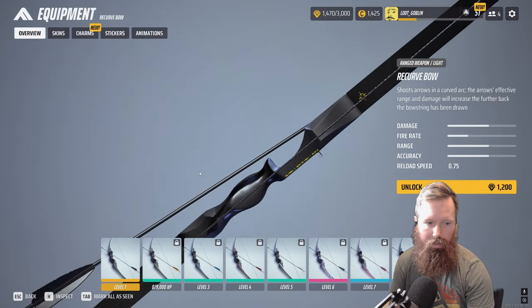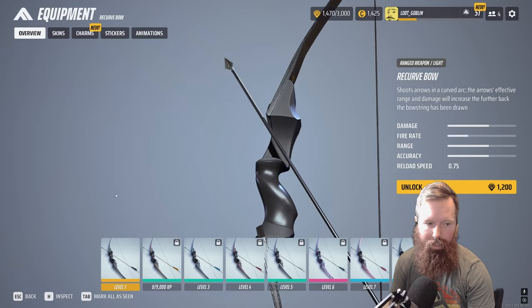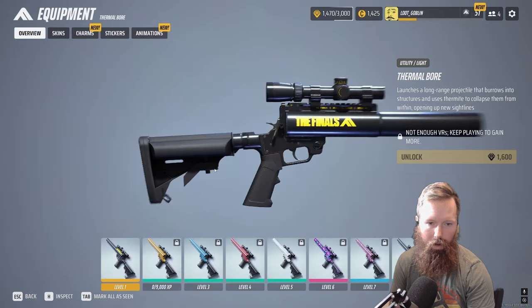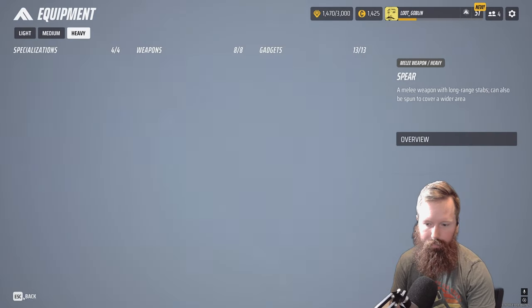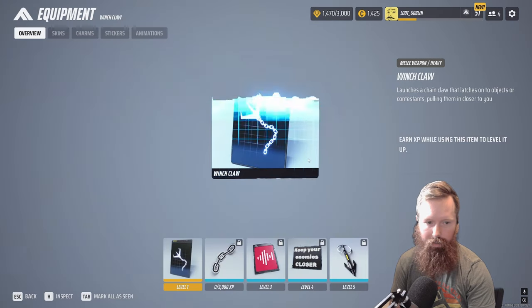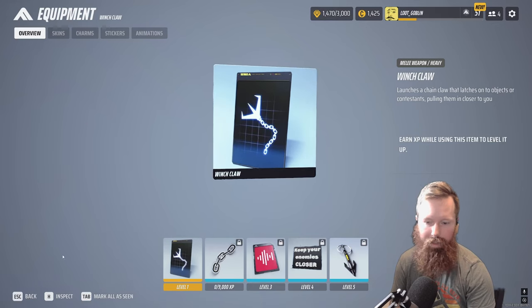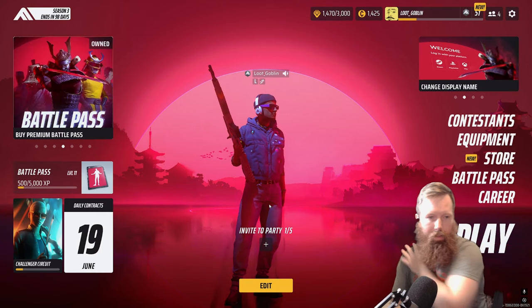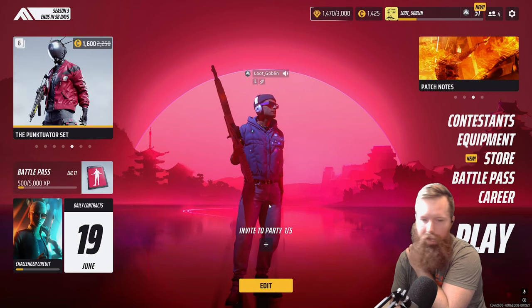Looking at the equipment: the bow does a decent amount of damage with pretty good lead time from what I could tell from fighting people using it. The thermal bore is shown here. These are the medium's swords, and for the heavy we got the spear. The new winch claw ability is just a little icon right now but I think they can do some cool stuff with skins for it down the road. Overall great update — I would recommend hopping in. The player base is coming back hard. It'll probably die down again in a couple weeks when people finish the battle pass, but get out there.